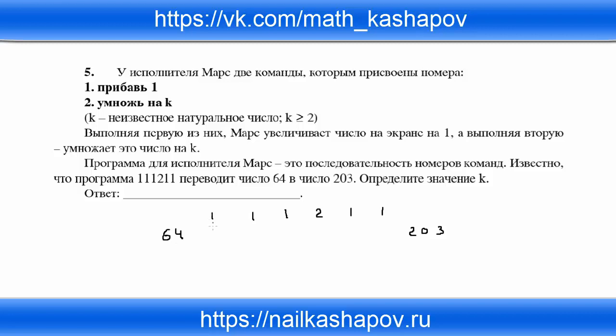Было 64, выполнили команду 1 — получили 65. Ещё раз команда 1 — получаем 66. Ещё раз команда 1 — получаем 67. Дальше у нас команда 2, которую мы должны найти. В итоге мы должны получить число 203, но до 203 идёт ещё 2 раза команда 1, то есть прибавь 1.